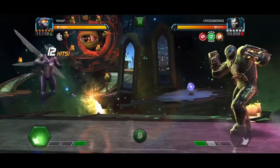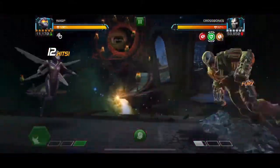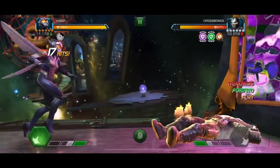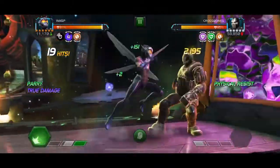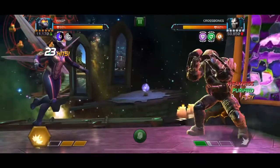The passive damage removes some of the main counters for this, similar to other nodes that have degen debuffs. Wasp is a really good option for this fight because she can very easily chain heavies, which is how you remove the fury stacks, and that helps prevent you from getting the passive degen.